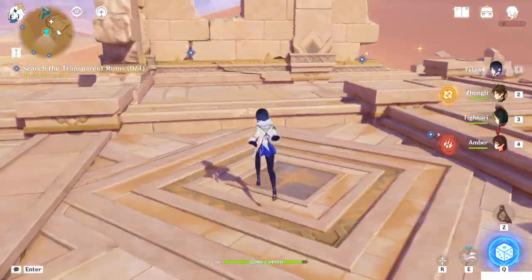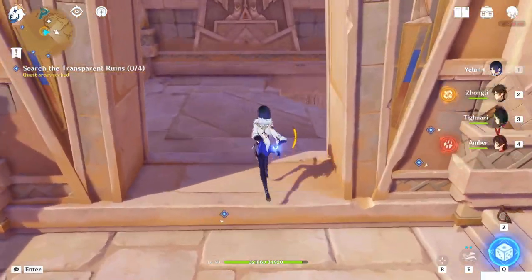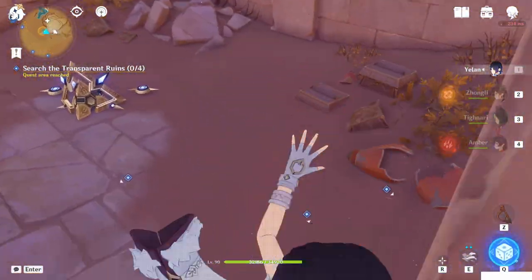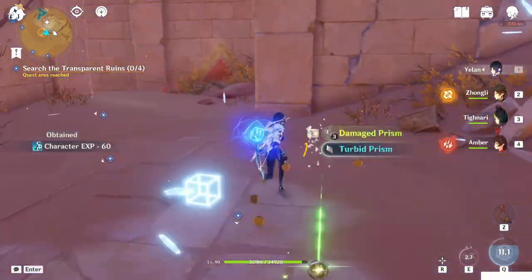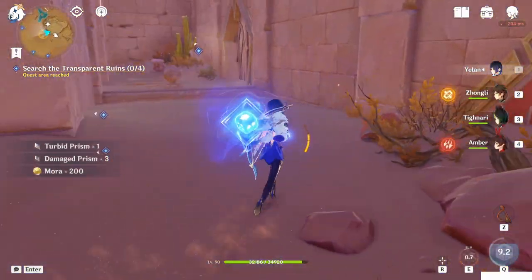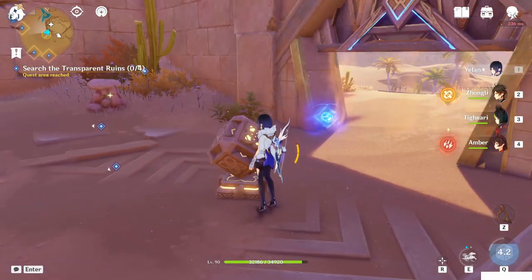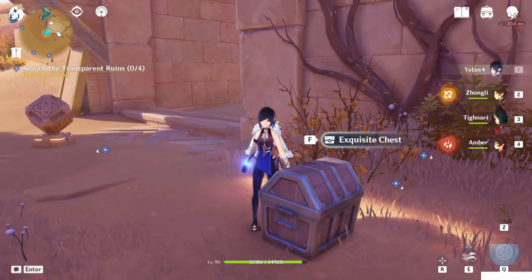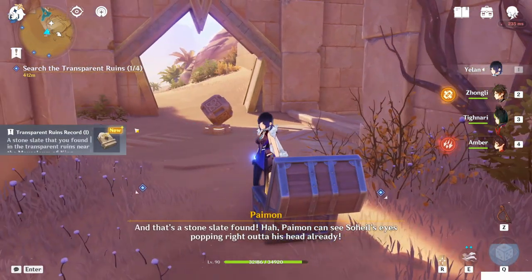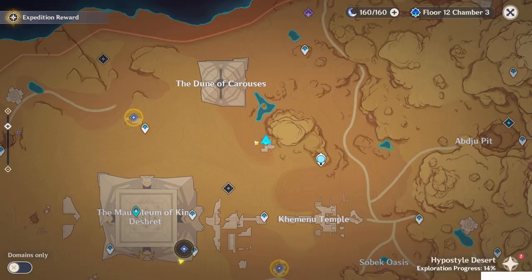Anyways, here we cannot access outside, but we can go into this place. There is a small cave — we can go downside. There's an enemy, just kill it. And here we can finally access this place and open the door. We have to open this chest. We're gonna take the Transparent Ruin Record, Part 1. First one is done.